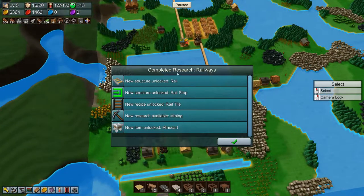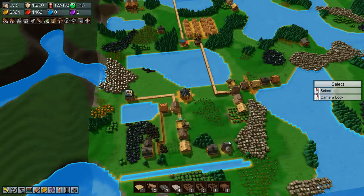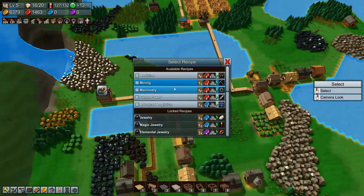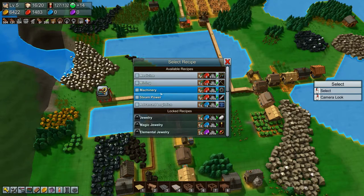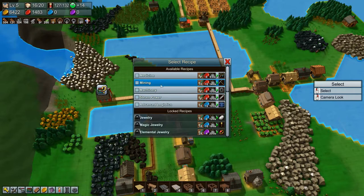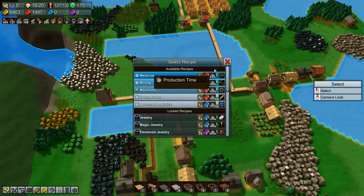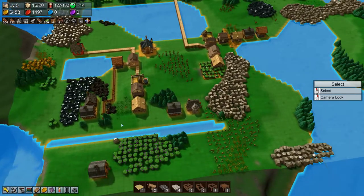The railways are completed! New structure: rail, rail stop. New recipe: rail tile. New research: mining. New item unlocked: mine cart, very very nice. So that helps us on the way with getting organized and getting rails going. Next I think I want to research machinery and then mining.